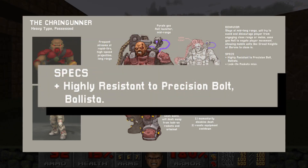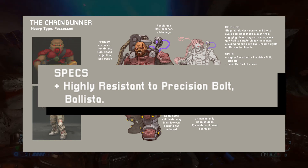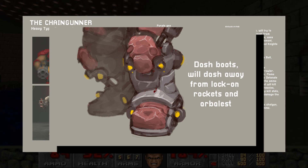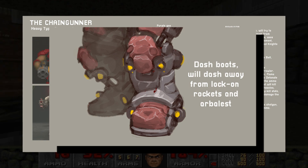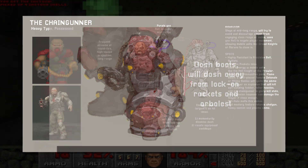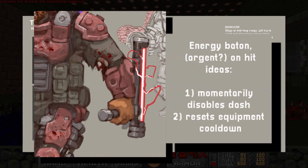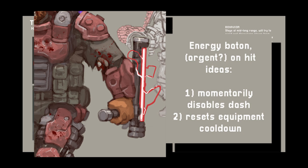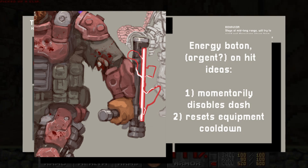He says the Chaingunner would take reduced damage from precision bolt and ballista in general, and I think that's okay too. Next we have the dash boots — I love this idea. The Chaingunner is a hefty dude, so he needs some technology to get around. He can use the dash boots to jump up to platforms for a better shot, but as Krom mentions, he can also use those boots to dash away from arbalest shots and lock on rockets. On his left arm he has an Argent Energy Baton, and his ideas are that it could momentarily disable your dash, or that it resets your equipment cooldowns. Honestly, I like both ideas, but I think I'd go for equipment reset — imagine getting too close to this guy, getting bopped, and now you have no chainsaw, no flame belch, and no grenades.